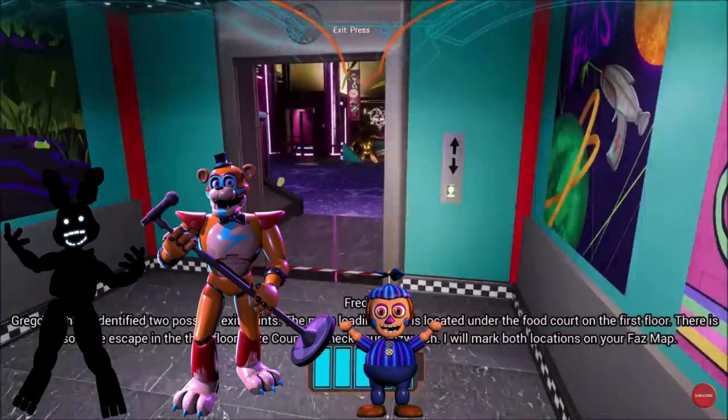The main loading dock is located under the food court on the first floor. There is also a fire escape in the third floor prize counter. I will mark both locations on your fast map. It appears that you have no fast map. You should be able to obtain one from the greeter on the center balcony.